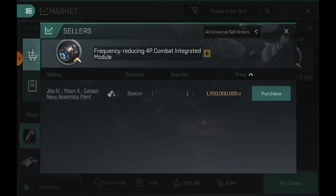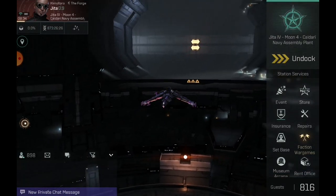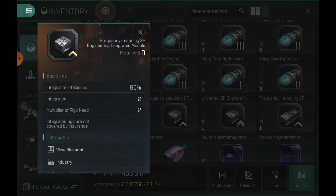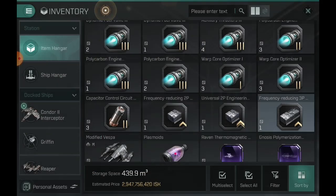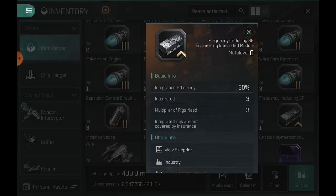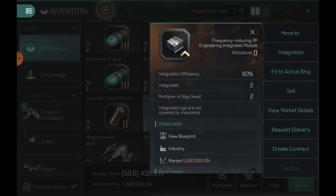These will start flooding the market once more people get the relic scanners. Let's take this into a normal scenario. Going into the hangar, I bought lots of different rigs — I have a three-way, a two-way with 70%, and a two-way with 60%. I'd need four of each rig for the 70% version. I'm going to make a hybrid rig for my interceptor and will need nine rigs — three of each different kind. Let's go into this one: 60% integration efficiency, two rigs, multiplier two.